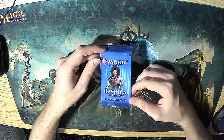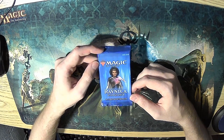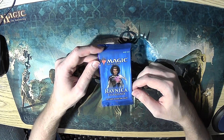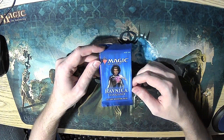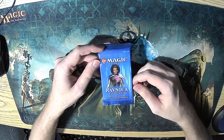Today we're doing Ravnica Allegiance, which is one of the better Ravnica sets in my opinion. I'm honestly not too big on Ravnica because while I like the color pair idea, I really think that only having five color pairs in a set restricts limited far too much, and if one of those color pairs is just bad, the whole format really kind of sucks to draft.